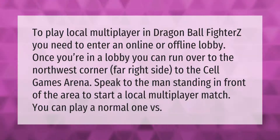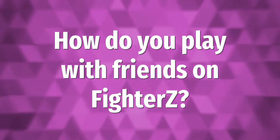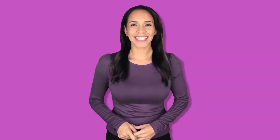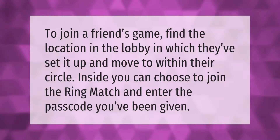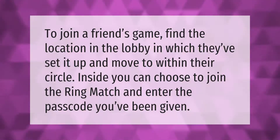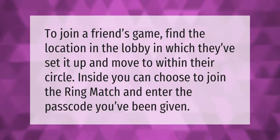To join a friend's game, find the location in the lobby in which they've set it up and move to within their circle. Inside, you can choose to join the ring match and enter the passcode you've been given.